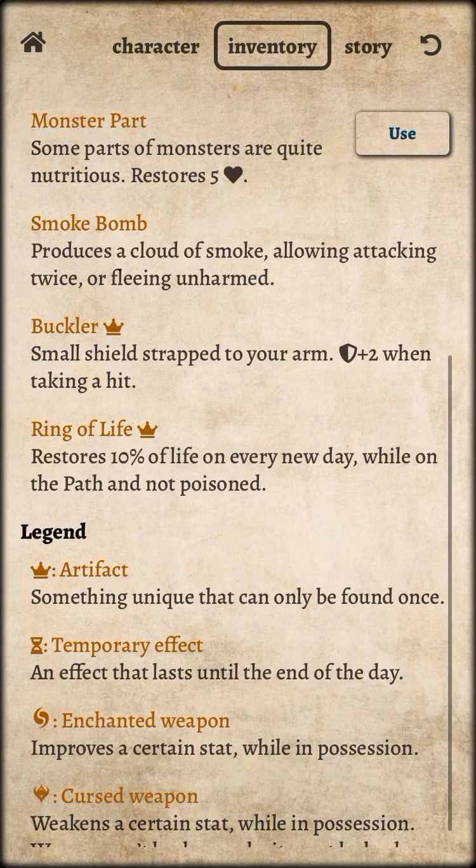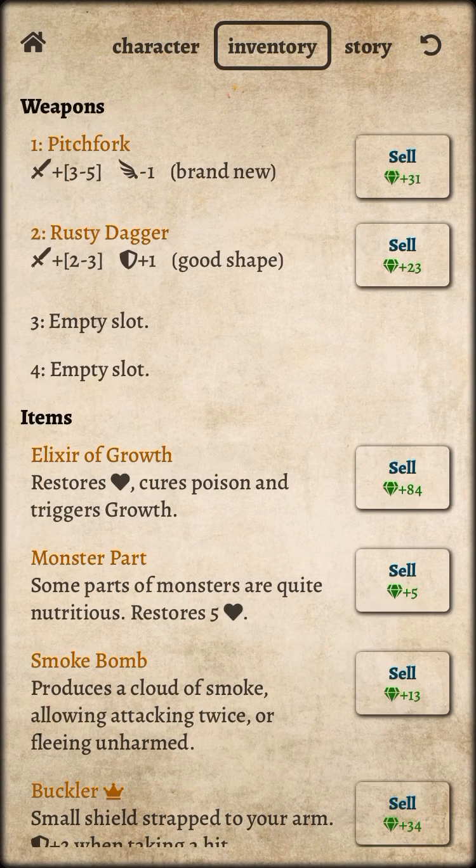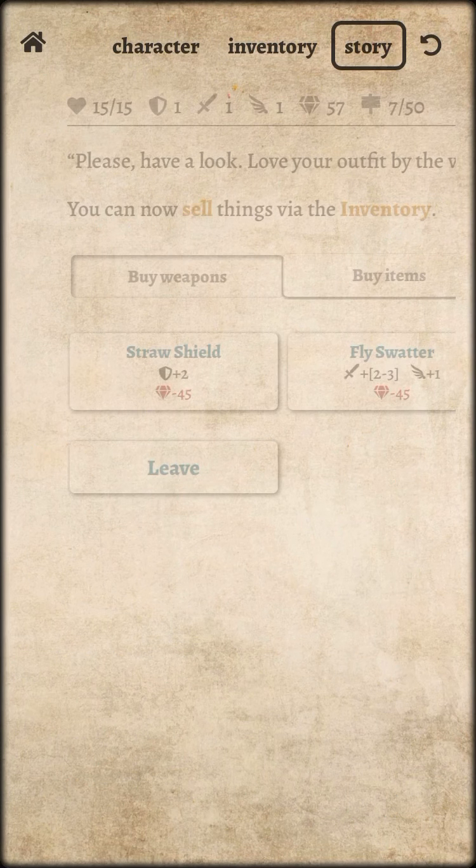Also, hit that notification button and subscribe button — it definitely helps the channel out. These are the different kinds of weapons I got: Pitchfork, Rusty Dagger. Do remember that the more you use these things, they wear and tear.